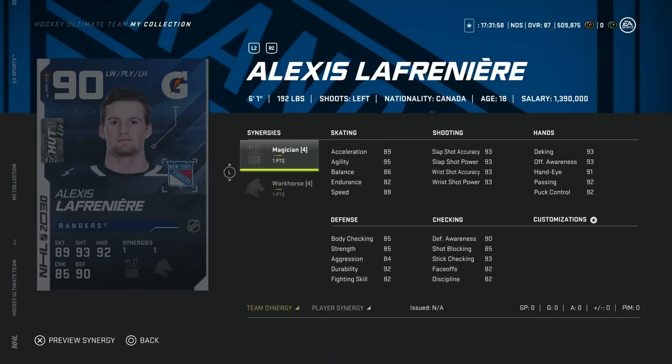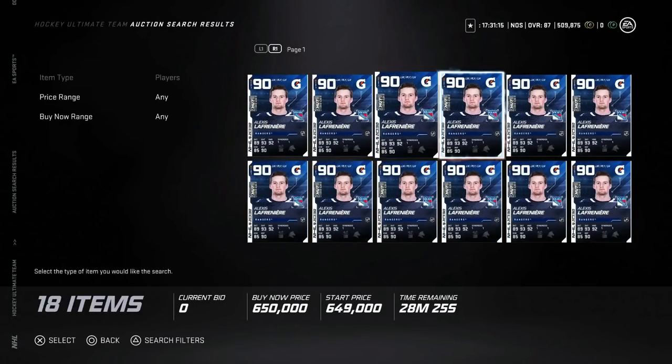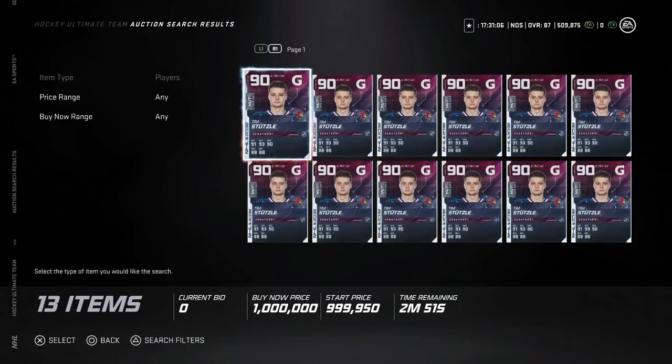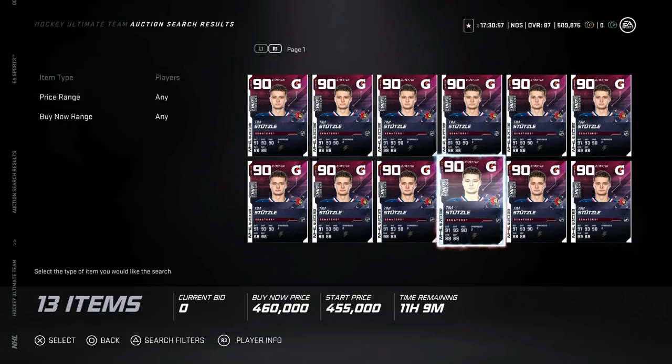Then the big one – the 90 overall Alexi Lafreniere, 6'1", with Magician and Workhorse. Workhorse saves this card because he's got base 82 endurance. If you have Workhorse, Distributor, and Spark activated, this card is very, very good, especially for left-handers – lefties are still in a spot where they're not nearly as potent as right-handed counterparts. Stick Checking is great at 93. His name value is going to carry his market price. Also, Tim Stutzla was going for around 500-600K and dropped to about 400K – I saw some people sell him for under 400K. If you see a Stutzla go for under 400K, I'd buy him up because he's probably going to sit in that range now that he's no longer available.